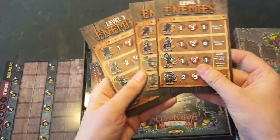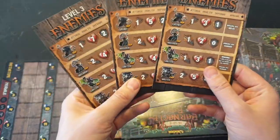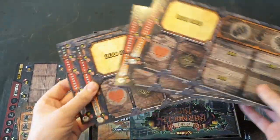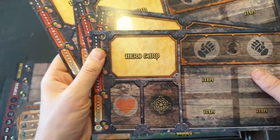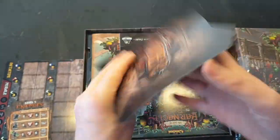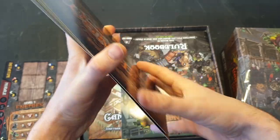There's a quick reference card for your bad guys — attack, health, and defense depending on whether they are level one, two, or three. Then your play mat or hero card, where you basically place your hero card and the items. And experience. Really like that design — quite a thin card but nice and colourful.